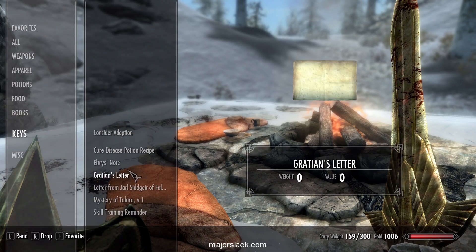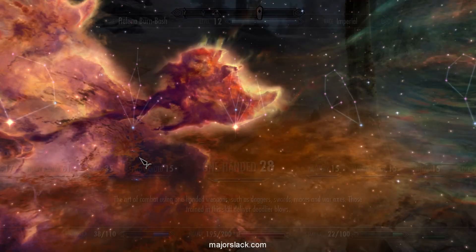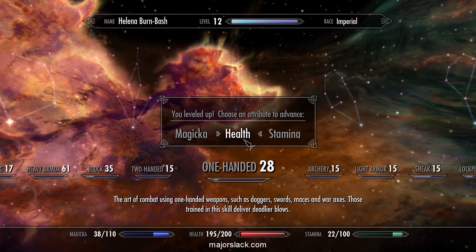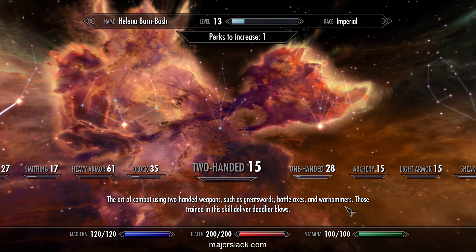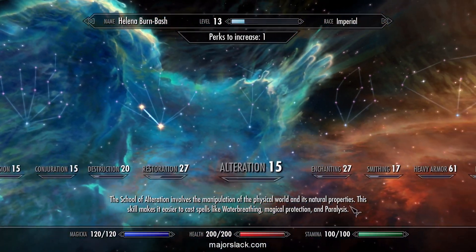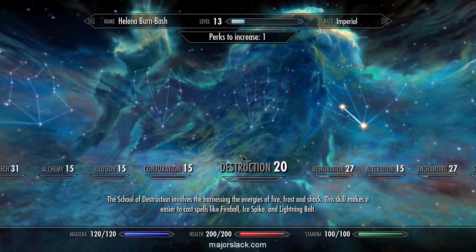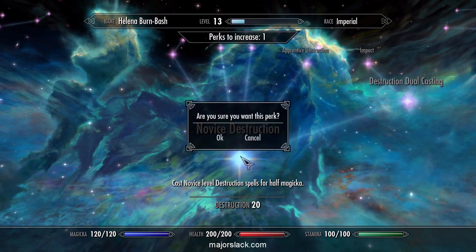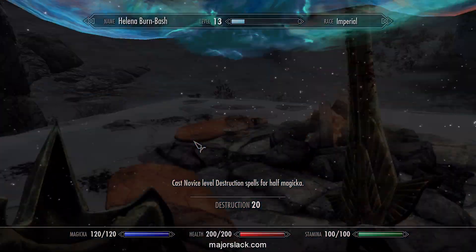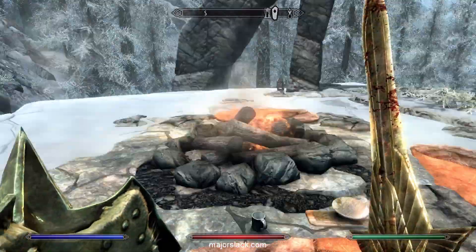Since we have 200 health, it's now time to start piling points into Magicka. The perk point we're definitely going to put into Novice Destruction — that's going to help a lot. Destruction — here we go. Our life as a spell sword has begun. Beautiful.